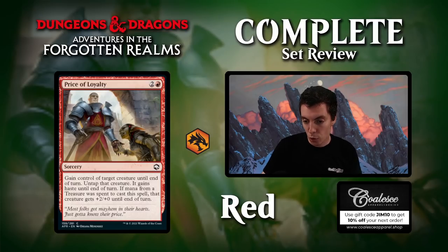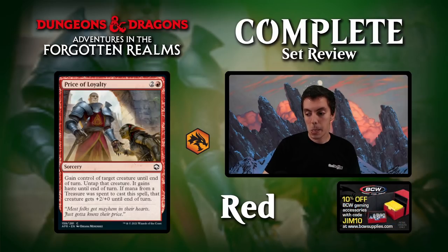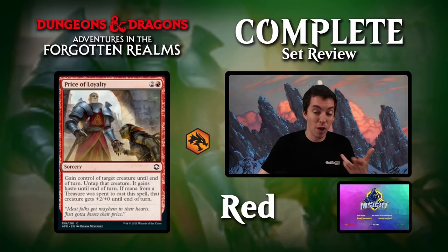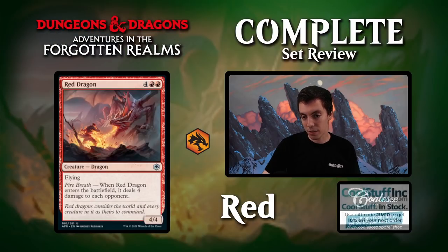Price of Loyalty: four mana for a sorcery — it's a Threaten, but if you spend a treasure, it gets +2/+0. There aren't really many sacrifice outlets in limited, which is usually what Threaten effects are used for. The red-black archetype in limited is often sacrifice-based, and there's a common two-drop in black that can sacrifice a creature. So in that deck this can be playable, but it doesn't feel fully supported. Aside from that, it's not very exciting. It's a Threaten.